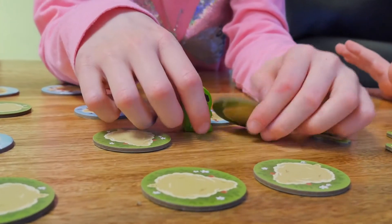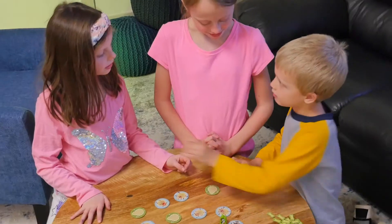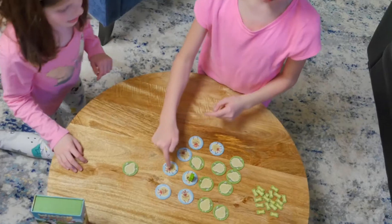If you find Wilson, the team scores a bone. If Wilson isn't found in eight turns, then the wolf player scores.